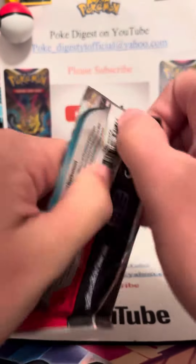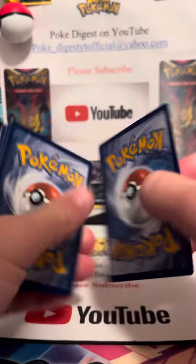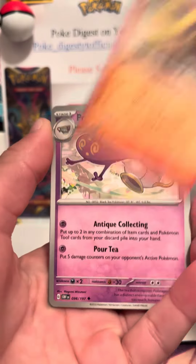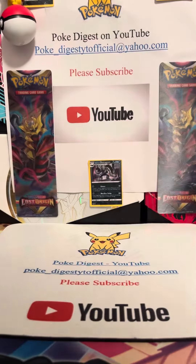This is our second pack here, let's see what we can get. So pretty much everything we pull that's a double we get in the videos, I just list on there. Fire Energy. Let's see if we can pull a double — Ninetales, Griever, Oddish, and Toxtricity. Those are some bad packs there.